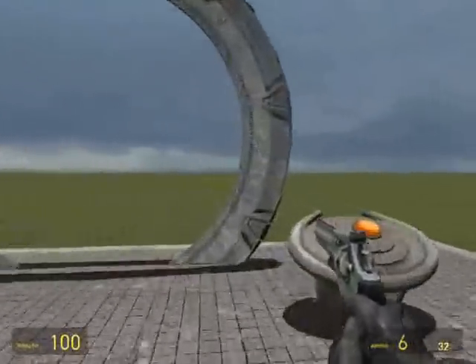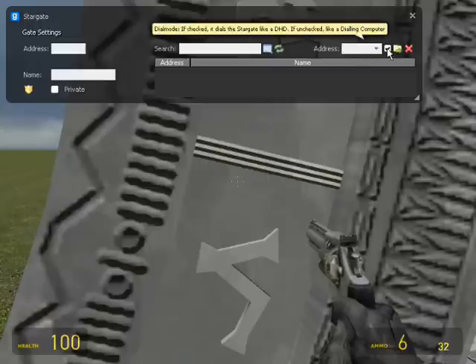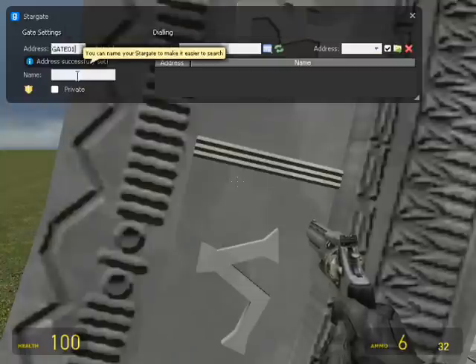Let's start by naming the gates. You're going to go up to the gate, press E, and you'll have a whole bunch of gate settings: your address, your name, your private, your search, search Stargate, refresh list, your address, dial mode, dial the Stargate, and abort dialing. The address has to be 6 characters long, alphanumeric. The name is basically the description.